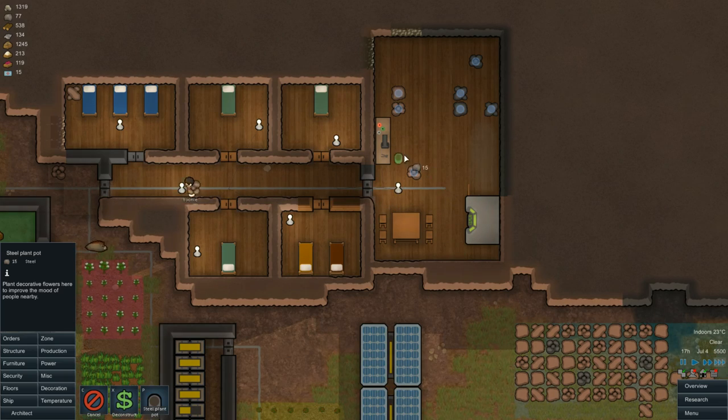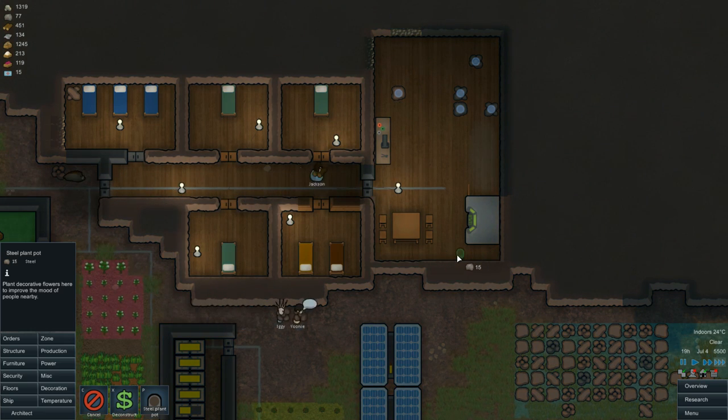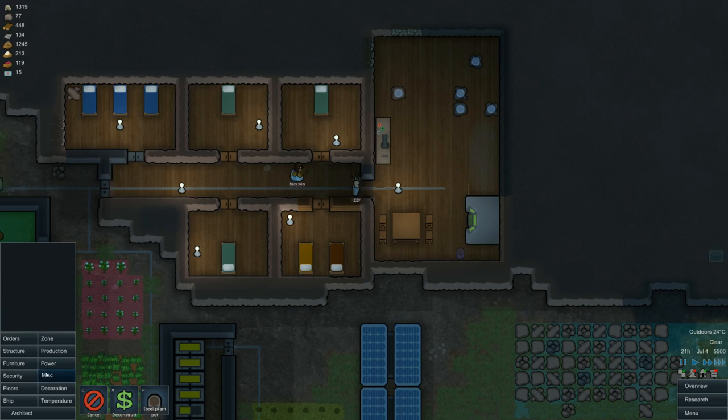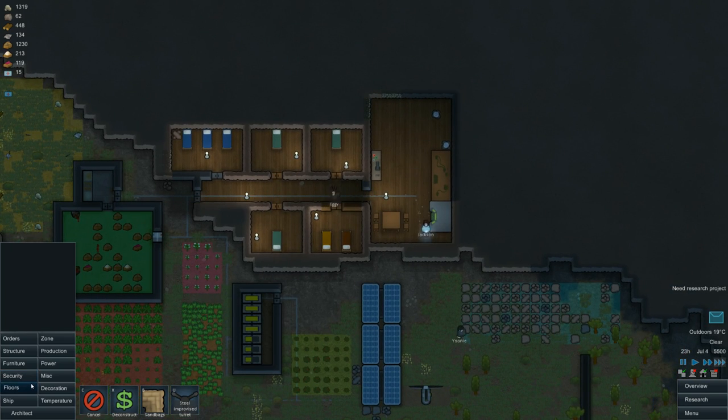Decoration — steel pot plant. I'm going to put a potted plant here. Why not — just to make it look a little bit nicer and more homely. I think we're good for now. I like how we're getting along so far. Not dead yet — none of my colonists died.